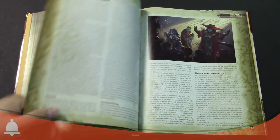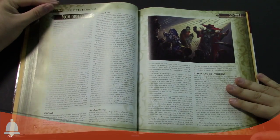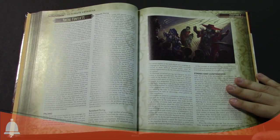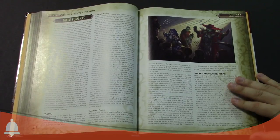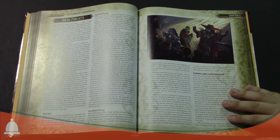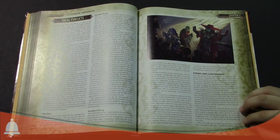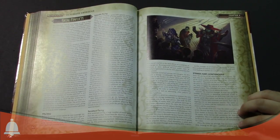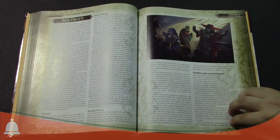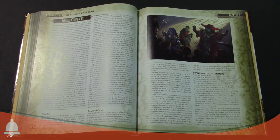There's also the social combat rules, which are interesting and different. Not all fights are resolved with blades. Some games like Exalted or the World of Darkness games have social combat built into the core structure. D&D and Pathfinder don't do that as much, so it's really cool to have them put out a nice set of rules for a more social conflict approach — verbal duels and things like that.